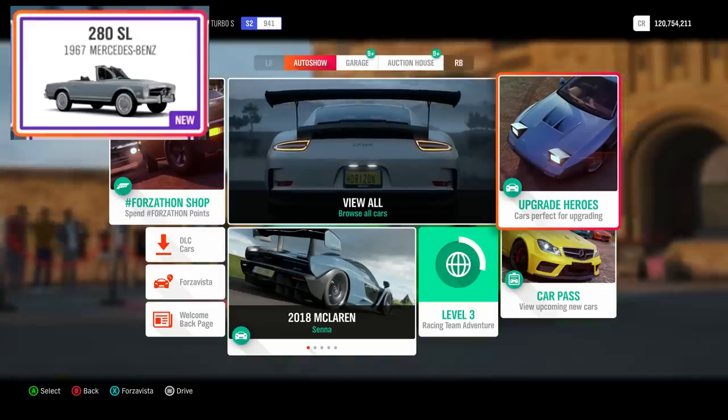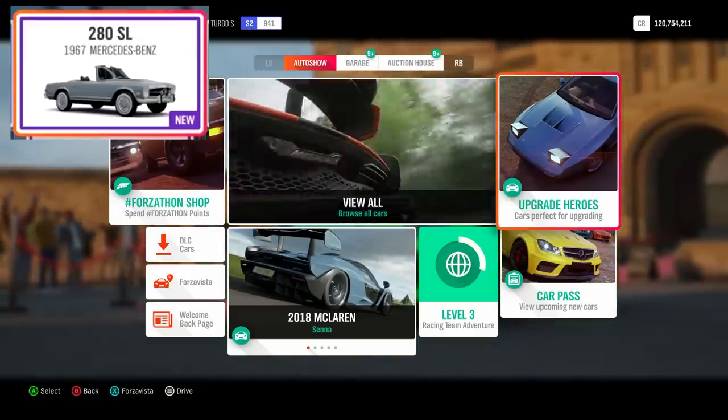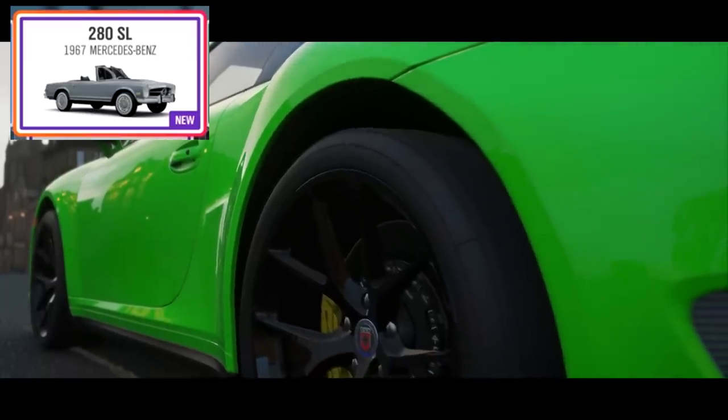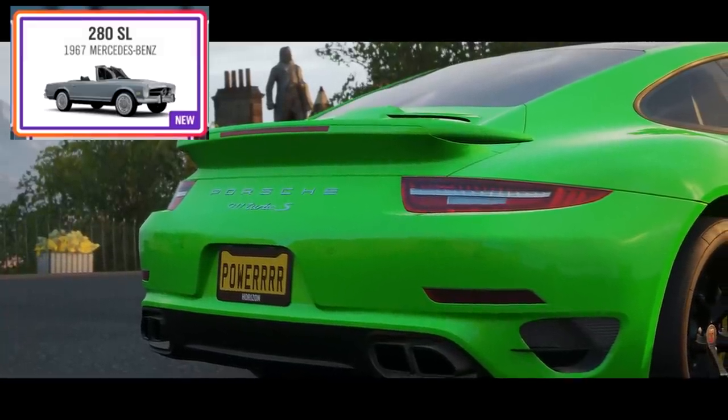The fourth Forzathon car is the 1969 Mercedes-Benz 280 SL. Those are the four cars we're going to get from Forzathon challenges and championship events. Now let's move on to the eight cars we're getting with the car pass.